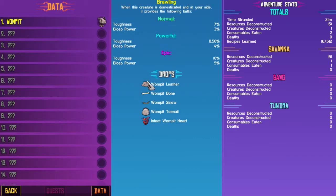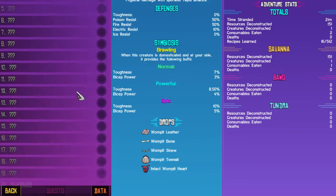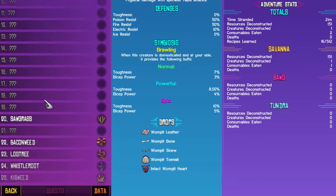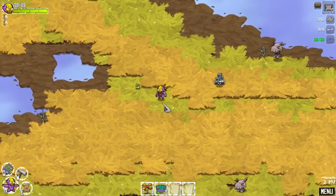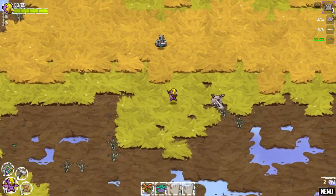Does it tell me their weakness? It has no toughness and no ice resist, so if I attack them with ice they'd be pretty fine. It doesn't look like there's too many different enemies. Let's defeat some more — we need a lot of bones and a lot of hide anyway.